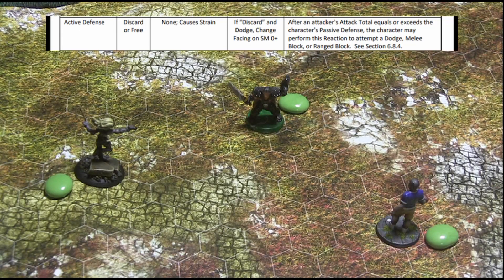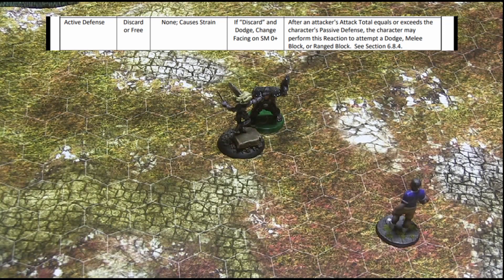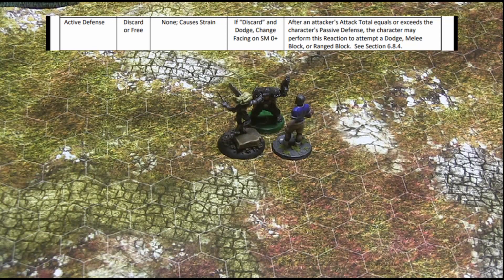The most common example of a discard or free reaction is active defense. By attacking an enemy that has not yet activated, the attacker may force his enemy to discard his token and be unable to strike back. But even if the enemy has already expended his token for the combat round, the enemy will still be able to defend himself. And so, the reaction is discard or free.